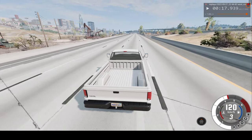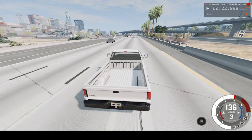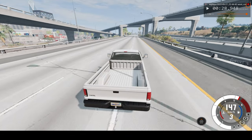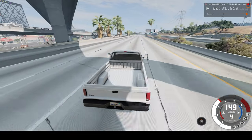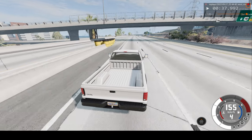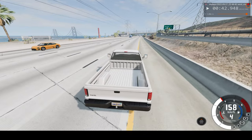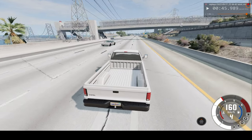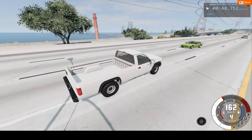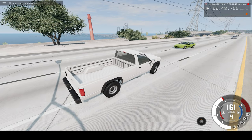So this van should get around 150 to 160 kilometers an hour before crashing, hopefully. We're already approaching 150. Looks like we're lined up properly, and we're probably going to crash into the green car there. So let's switch to slow motion mode and see what happens.